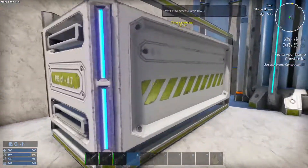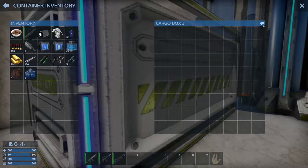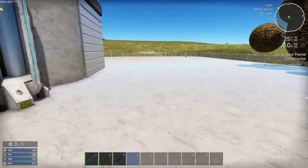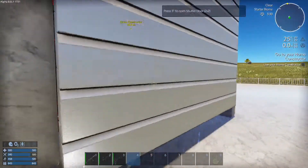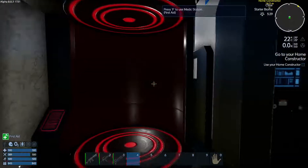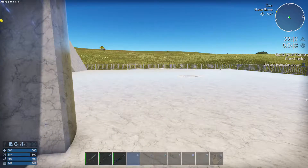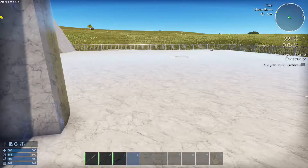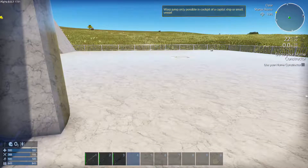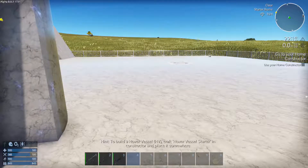Okay, we got some stuff there. There's a little shutter here - what's this? Oh hello, medic station! Neat. We've got the O2 station, that's good. Let me check, I can't remember which button it is.